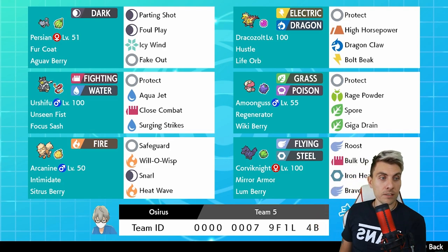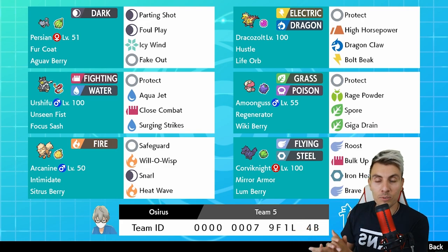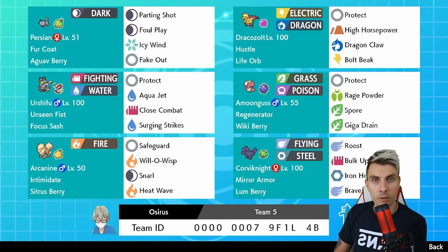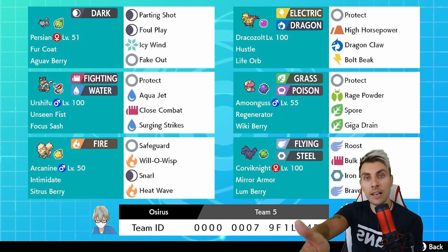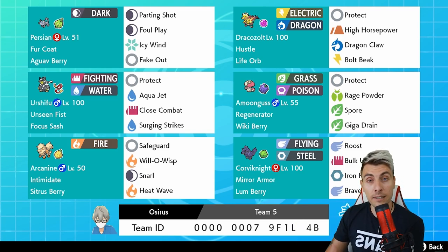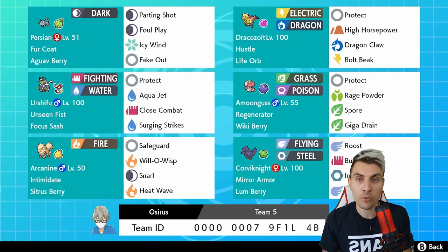There is the rental team - I'll try to move out of the way so you can get the code. I hope you have a lot of fun trying it out - it is a good team. Obviously when you're not getting frozen half the time, there's a lot of potential to do really well with this team. It's got good synergy, works well in most situations, and Dracozolt is just an incredible Pokemon in general. Hope you've enjoyed today's episode - if you try the team out do let me know below. Leave a like if you enjoyed it, subscribe and turn on notifications. Take care of yourselves and I'll catch up with you all very soon - bye bye!